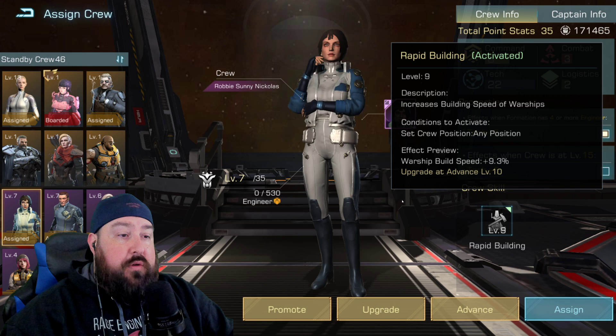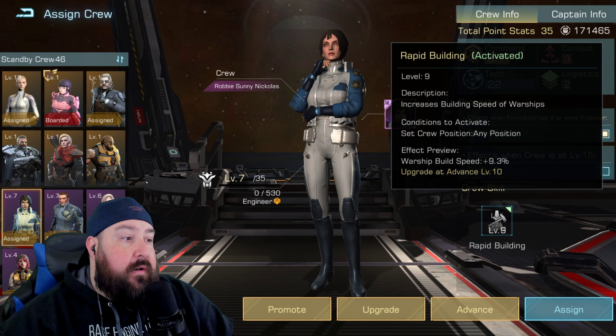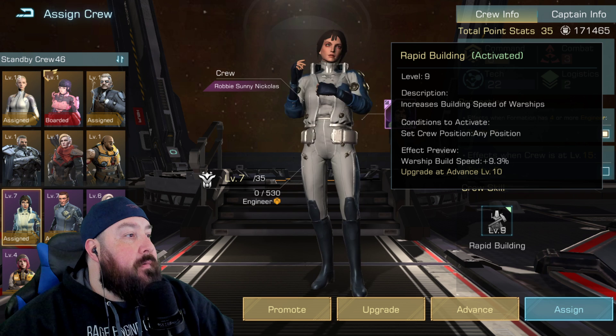As you're progressing through the game, doing all the events, pass unlocks, and finally the Imperial City, you want to make sure you have top-notch fleets. Building warships faster helps you do that. Robbie Sunny Nicholas is my best epic commander for building your account and growing it as fast as possible.